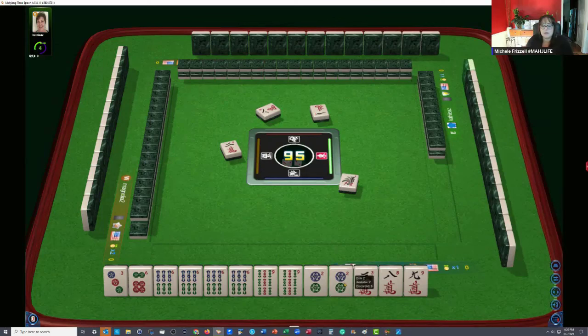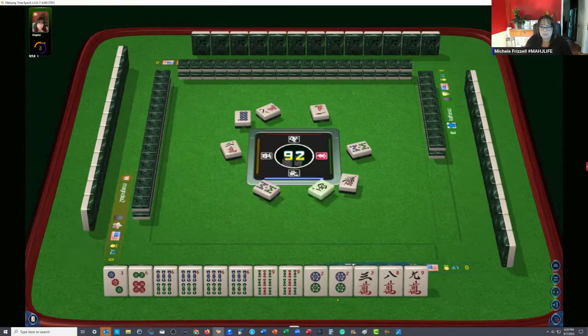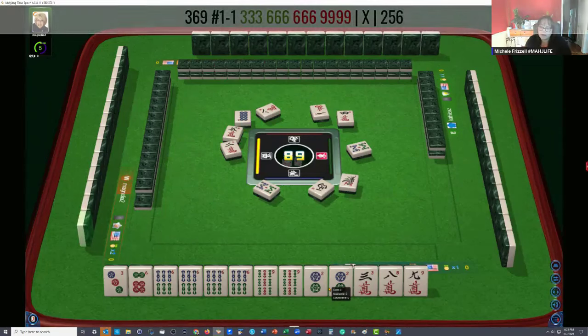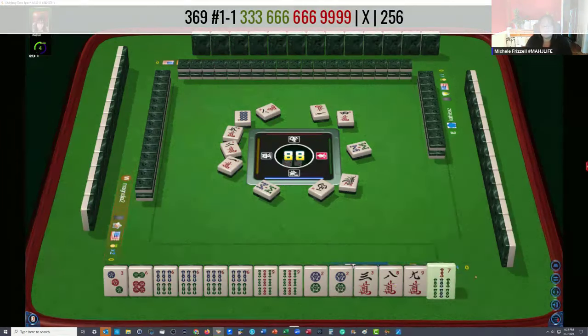Joker bait is where you keep an unneeded pair — a useless pair. In this case we're in 3-6-9 and we don't need a pair of two dots. But instead of discarding them now, wait until the middle of the game. This will give everybody a chance to gather tiles, and maybe when we discard one, they'll make an exposure with a joker. Then on our next turn we can do the exchange and get a joker. That's the idea — it is hit or miss, so don't bank on it. Let's see if we can get this pair all the way to 60 tiles remaining — that's the midpoint in the game. So we have three discards and joker bait; I'd say we could consider ourselves to be a contender.